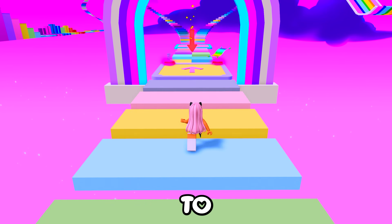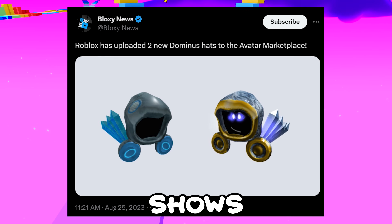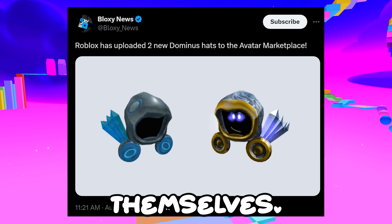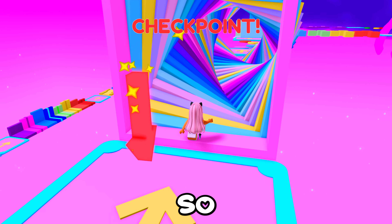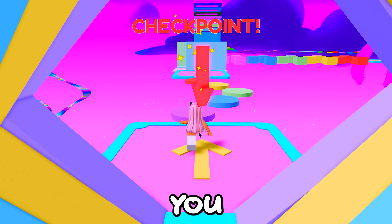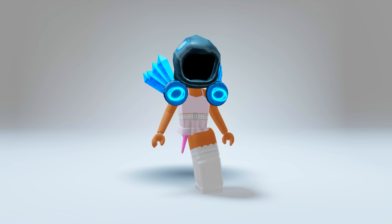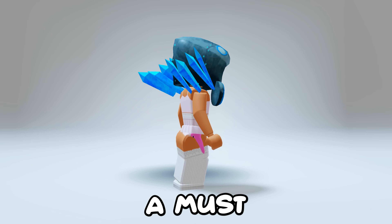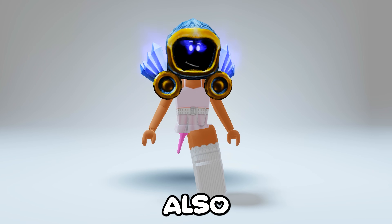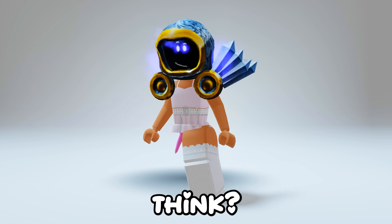I wanted to show you guys some cool news! Bloxy News, a popular X page, posted that 2 new Dominus were uploaded to the catalog by Roblox themselves. There hasn't been a Dominus uploaded for a while so this is pretty crazy! We don't know how these will be for sale but I'll keep you updated. Here's what they look like in game — this is the Dominus Desperationus, which is really cool looking and a must cop! The other one is the Dominus Azure Light, which also has animations and is also a must buy!